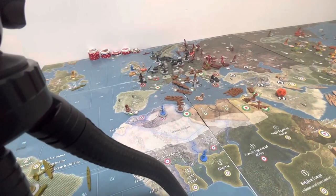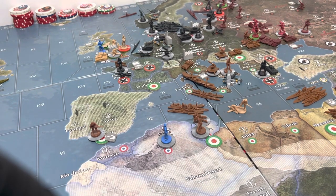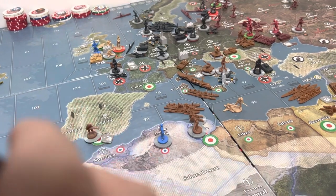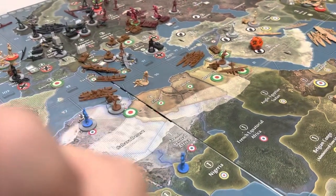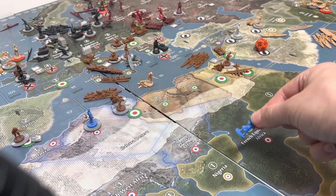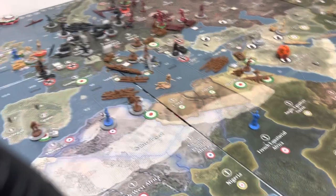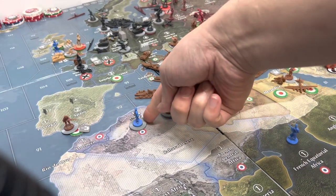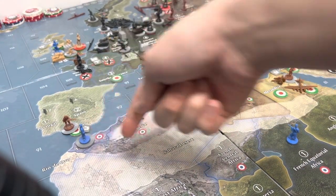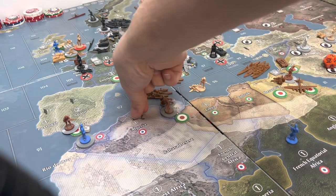It is turn two for France and Anzac, so I'm going to go ahead and do France very quickly. I'm going to put this one infantry from Nigeria into French Africa. And I'm going to move these three infantry back into Morocco, and this one fighter.